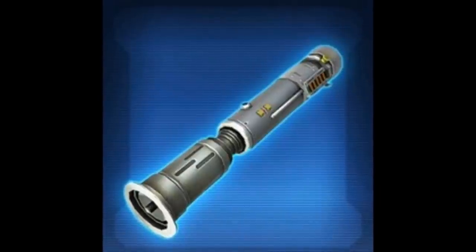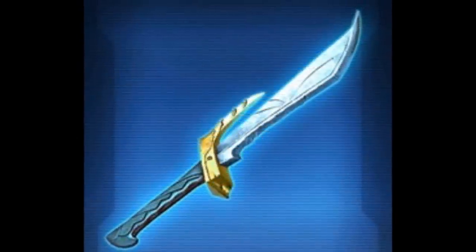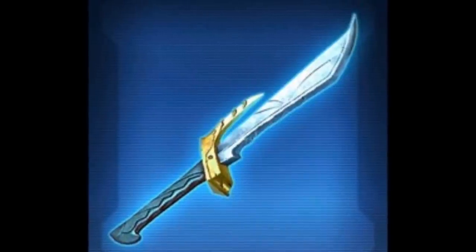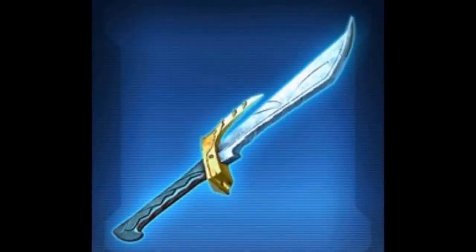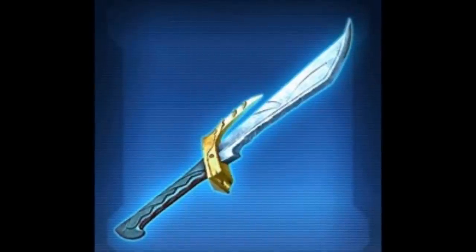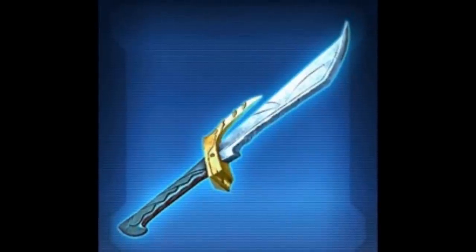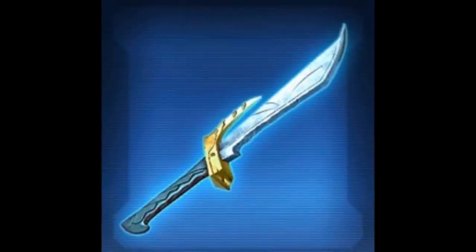We have the Beskad, which is going to be in the Spoils of War cartel pack. It's most likely going to be a platinum vibrasword. It looks pretty nice — it is Mandalorian, appearing in the old comic books, so it's part of the lore. The image might look a little different in-game, with the blade probably being a bit longer. It looks very big and bulky and I'm not sure how popular it'll be, but I can almost guarantee it's going to be a platinum item.